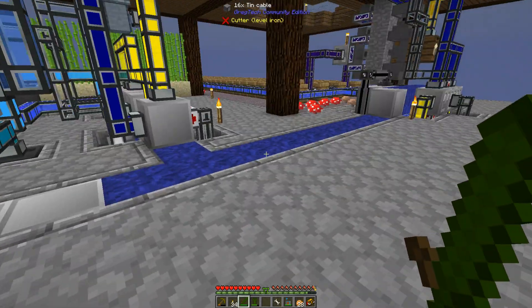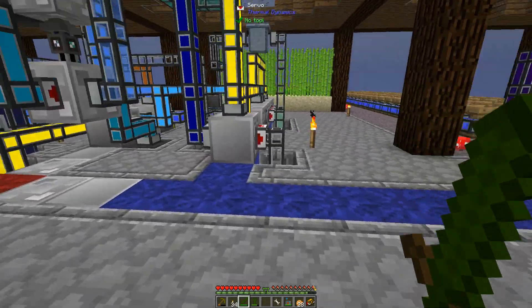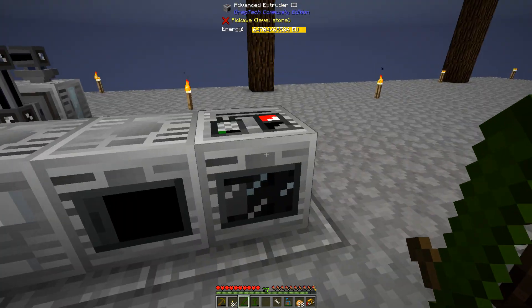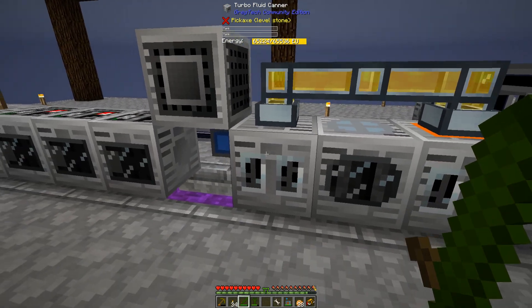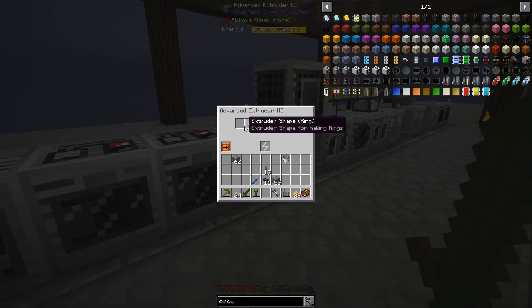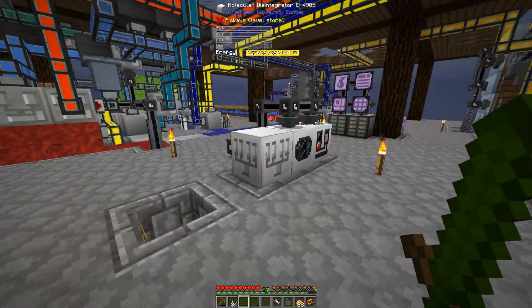Now, in between episodes, I've done quite a bit of work on the base. I've replaced every single one of my LV machines — the on-demand ones — with EV machines, and they're all hooked up to the AE system. I've got another extruder making bolts, a packager to make cables, extruders up here making rings, a fluid solidifier making rubber bars, and an extractor. So everything's been replaced.